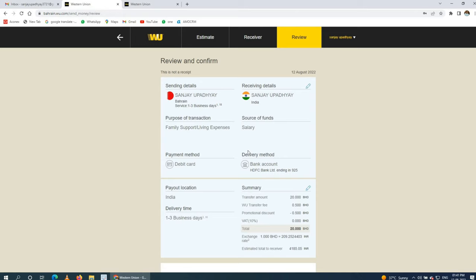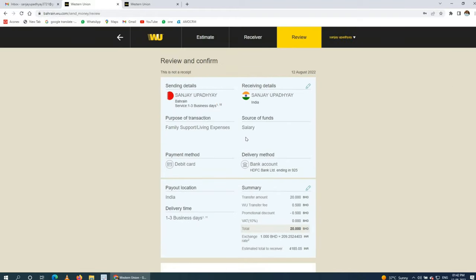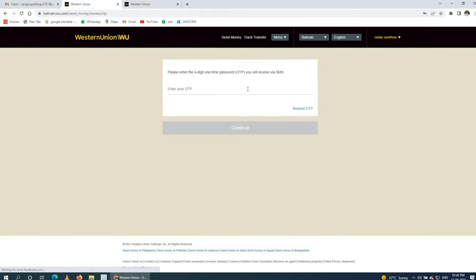With a UPI ID, the money can be transferred directly and you will receive it in your account within seconds. This service is very good. On the final page: transfer amount is 20 BD, Western Union transfer fee is 0.5 BD, promotional discount is 0.5 BD — so the fee is free. Total to pay is 20 BD, and I will receive 4,185 INR at an exchange rate of 209.25. After review, I pay by card and enter the OTP from my registered phone to complete the transfer.